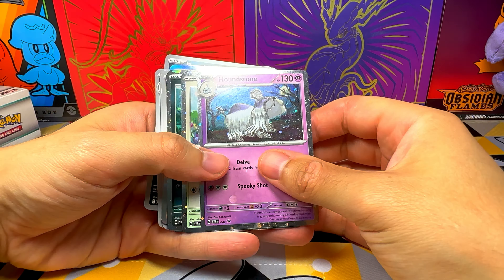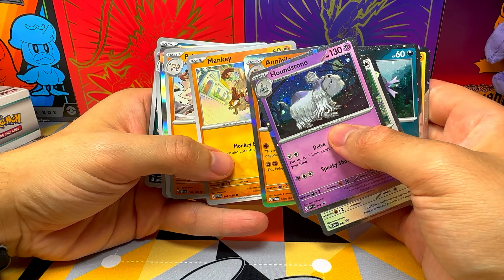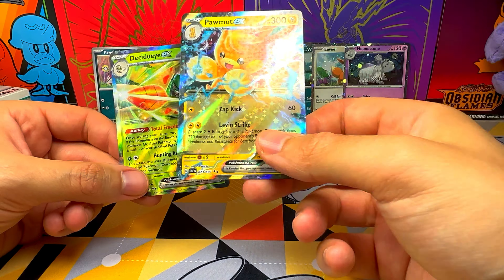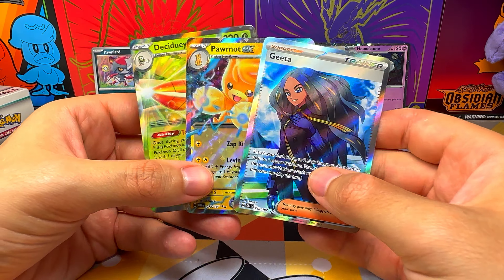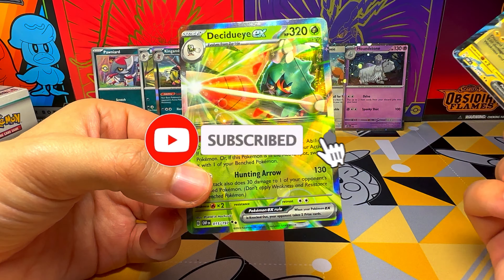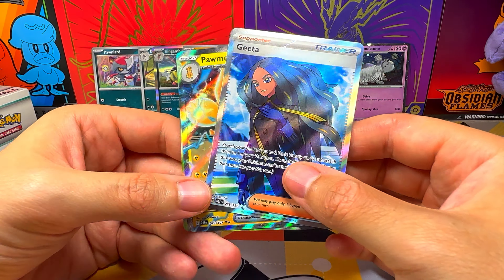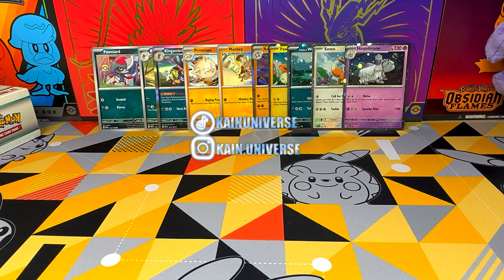Just to recap, we found all these cards that aren't promo cards with a different foil. We have a Decidueye EX, Pomot EX, and Gita. As usual, if you enjoyed this video please leave a like, let me know what you think about these blisters in the comment section down below, subscribe to the channel so that you don't miss any new video. I'm also on TikTok and Instagram, and you can follow me there for more content. I'll see you on the next video.